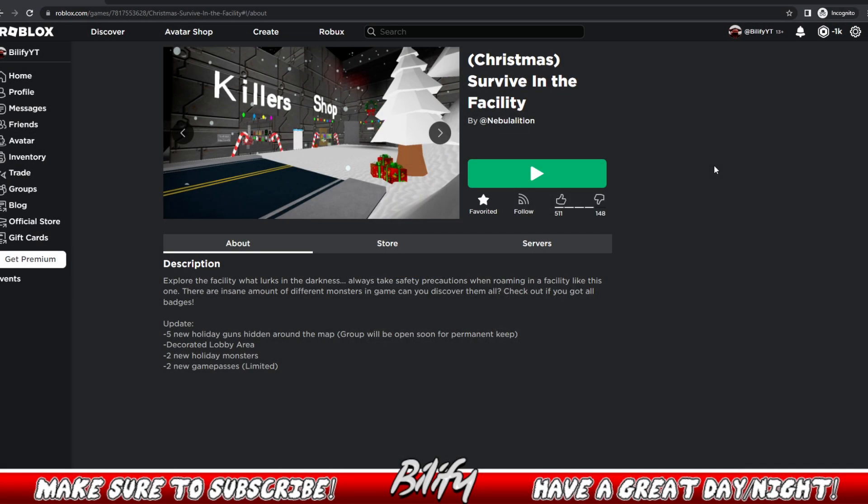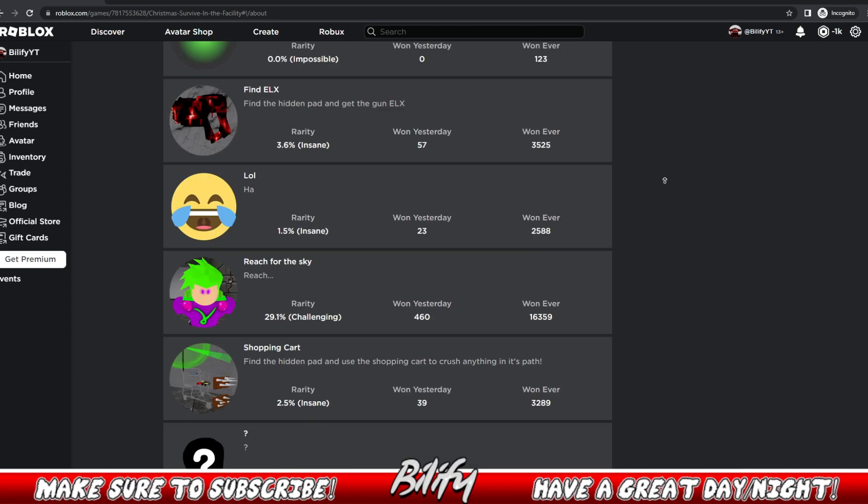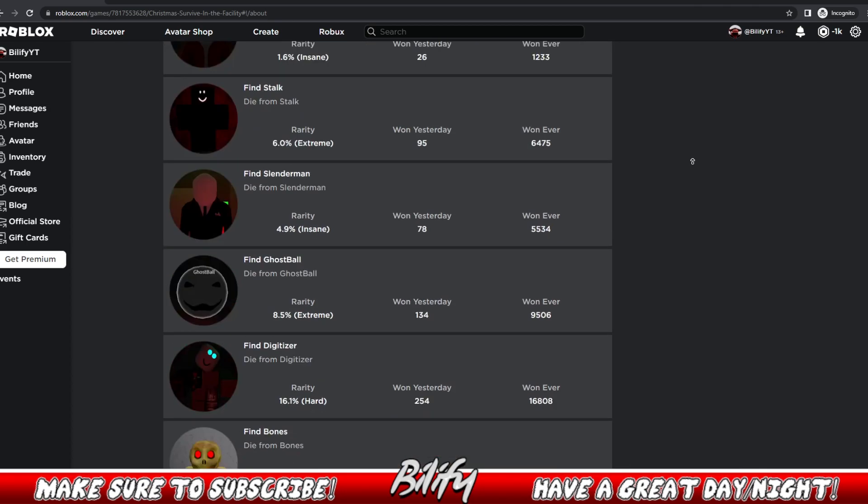So Surviving the Facility has a Christmas update. There's five new holiday guns hidden around the map, a new decorated lobby, two new holiday monsters, and two new game passes. There's also a new badge here — Festive Figure — from a rare chance of getting taken out by the Festive Figure. The lucky person who defeats this will get 15,000 KOs. Crazy. This will expire after Christmas.